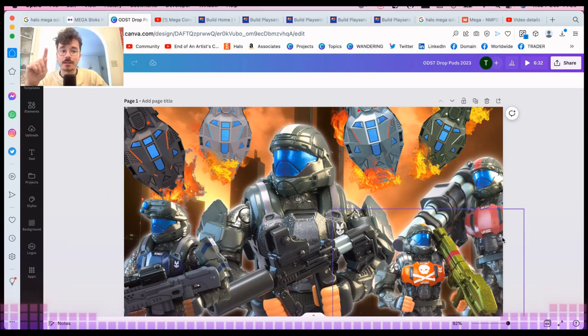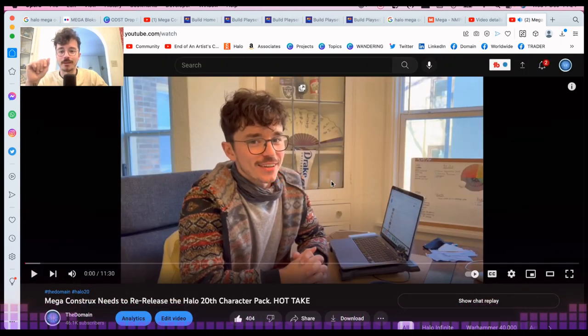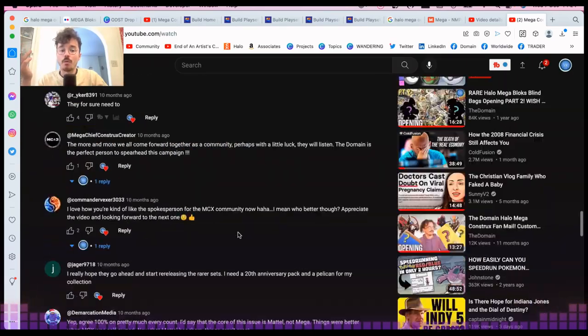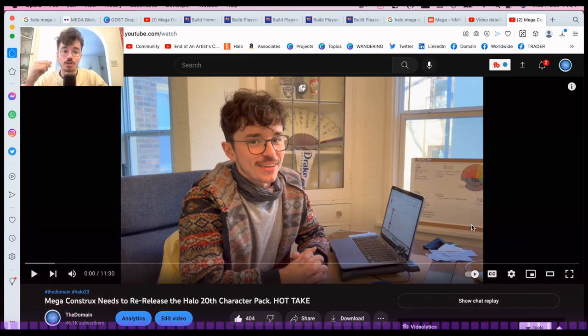What these drop pods represent to me more than anything isn't about the drop pods themselves — you can buy drop pods online for 20 or even 10 dollars. What matters is getting the named characters into fans' hands. Ten months ago I made a video called 'Mega Constructs Needs to Re-Release the 20th Character Pack' — my first ever Halo hot take — and people were really on board with it. I said not only should they re-release the 20th character pack, but they need to pump named characters out constantly.